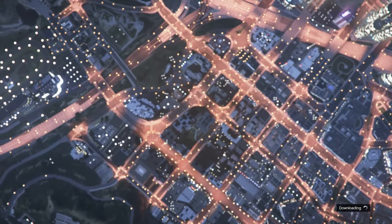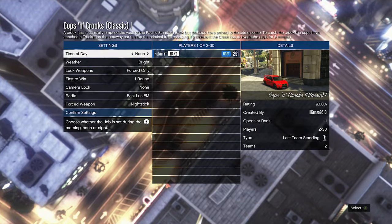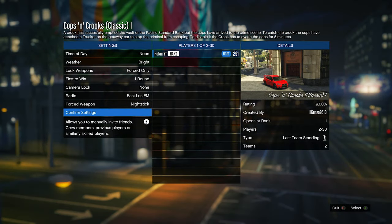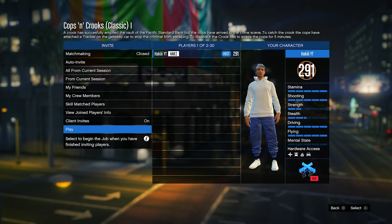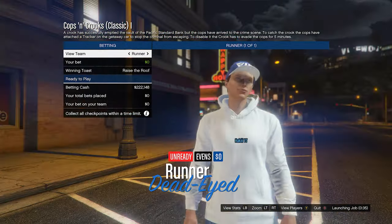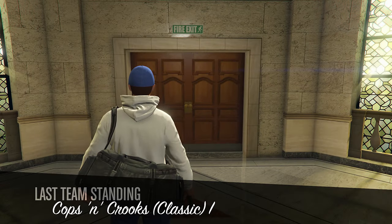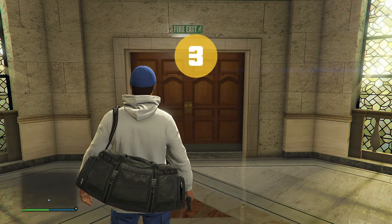We're going to load into this job and we need one friend to come and help us. He doesn't really have to do anything besides join the job and sit there. So invite one friend to load in with you, confirm all settings, and start it. In the outfit selection we don't need to change teams or anything, so we're just going to ready up right away.